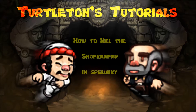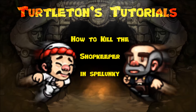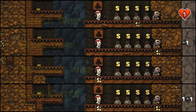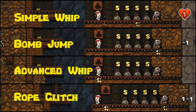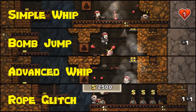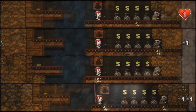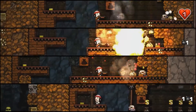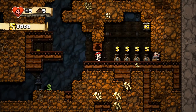Hello and welcome to another of Turtleton's tutorials. Today we're going to be looking at how to kill the first shopkeeper you encounter in Spelunky, specifically the one on the mines level 1-2. We're going to cover the four most common, well-recognized ways of killing the shopkeeper, which require just the base starting items and consumables and don't involve having the shotgun or freeze ray present in the shop.